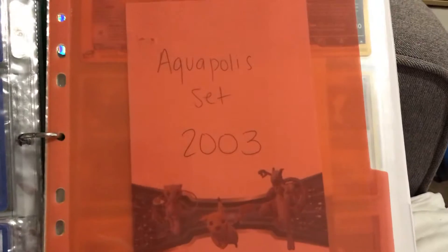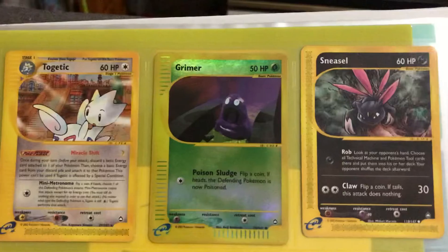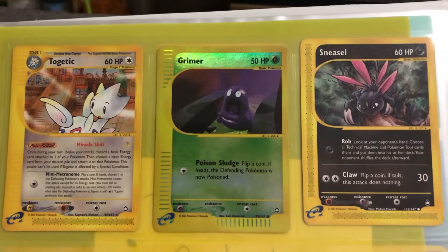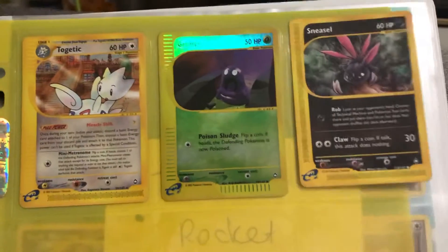Next we have the Aquapolis set from 2003 — not many cards from this one. I have Togetic, Grimer and Sneasel. No holos in that one.